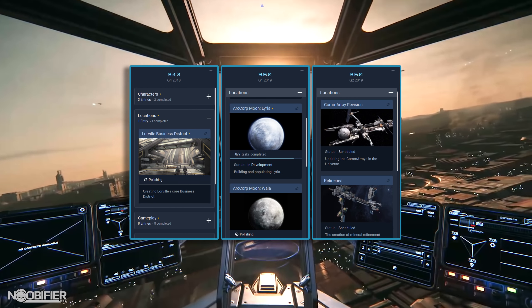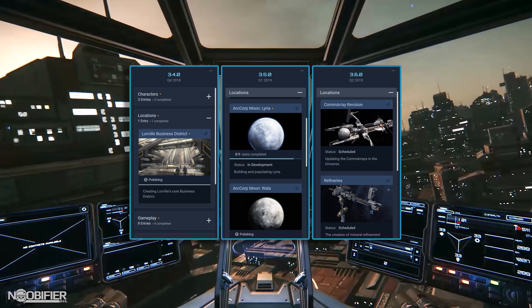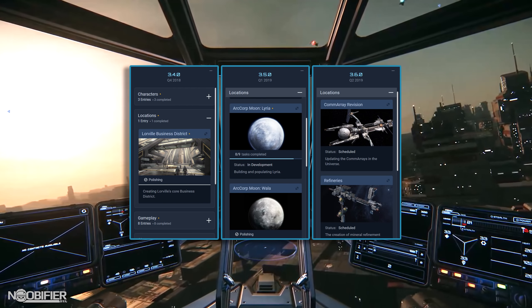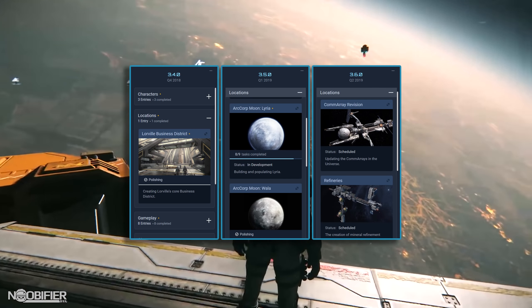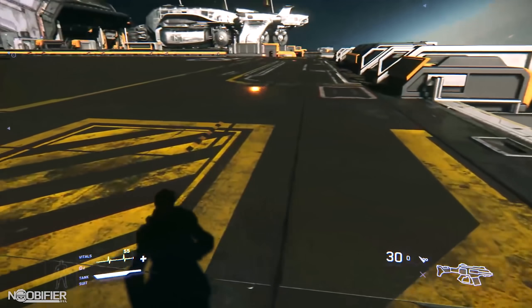Adding refineries is the next logical step in mining. The current implementation could be seen as a Tier 1, or perhaps Tier 1.5. The Prospector is meant to sift and collect raw ore. The Orion is meant to sift and collect, then refine. With refinery platforms available, it makes sense that the basic mining mechanics for the Prospector are going to evolve closer to what the intended end state is.